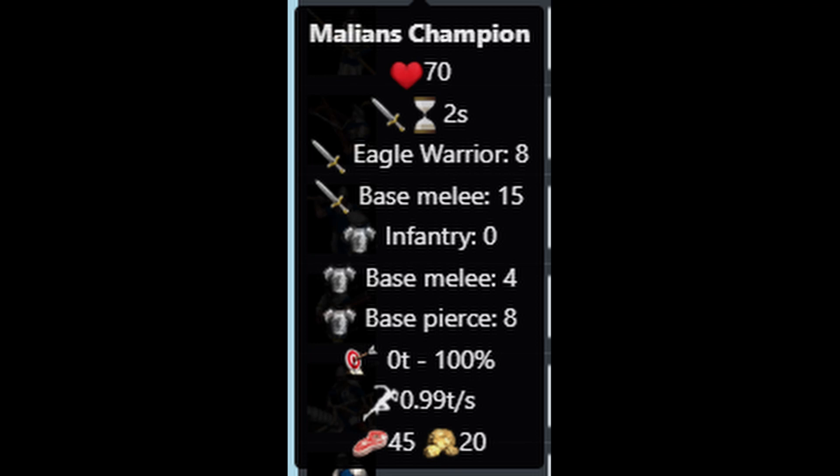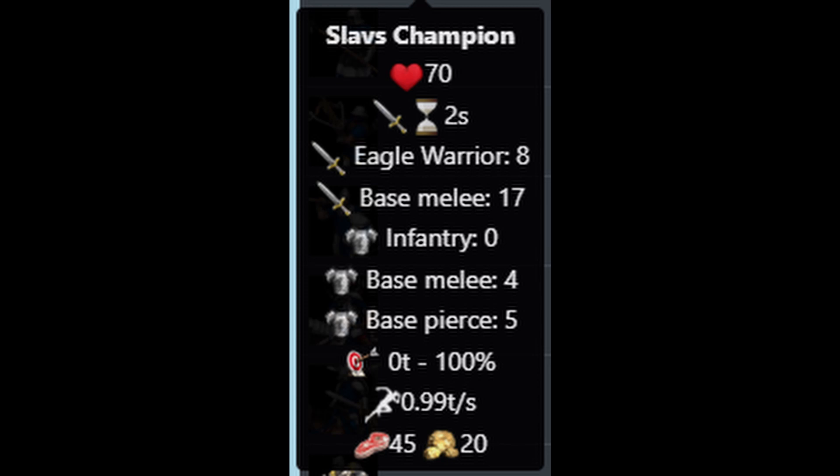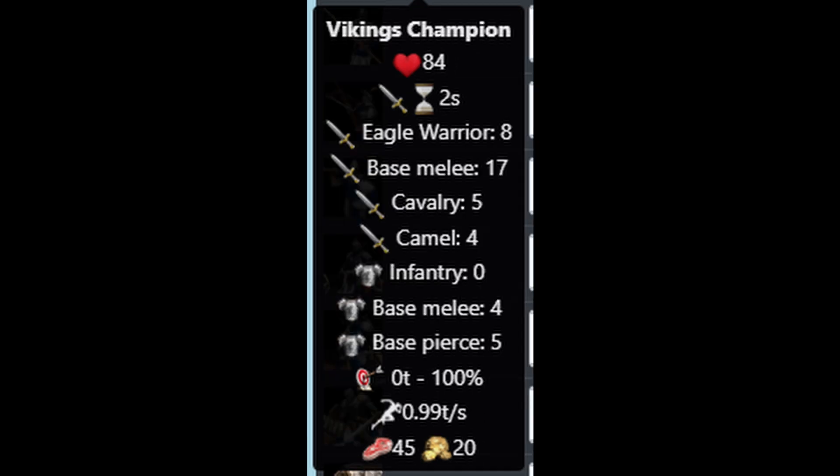The Malian champions, which are missing only the last attack upgrade, Blast Furnace, but have an extra plus 3 pierce armor. The Portuguese champions, which are missing only Squires, but cost 15% less gold. The Slavs champions, which are fully upgraded and deal 5 cleave damage which can't be reduced by armor to nearby enemies. The Teutons champions, which are fully upgraded and have an extra plus 2 armor. And the Vikings champions, which are fully upgraded, have plus 20% hit points, 5 bonus damage against cavalry units and 4 bonus damage against camel units.